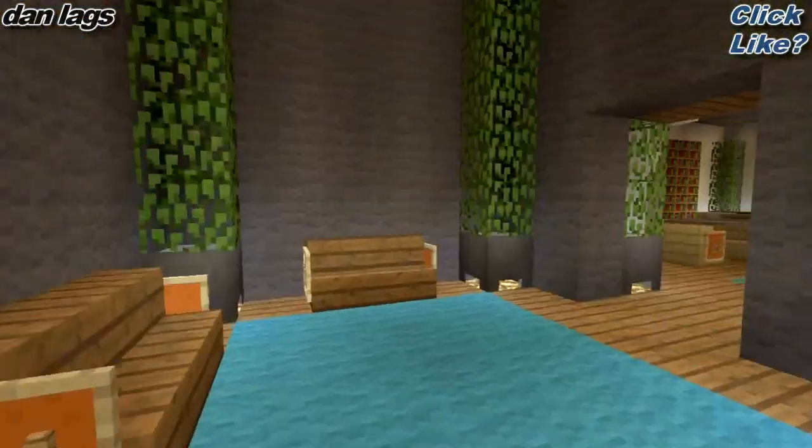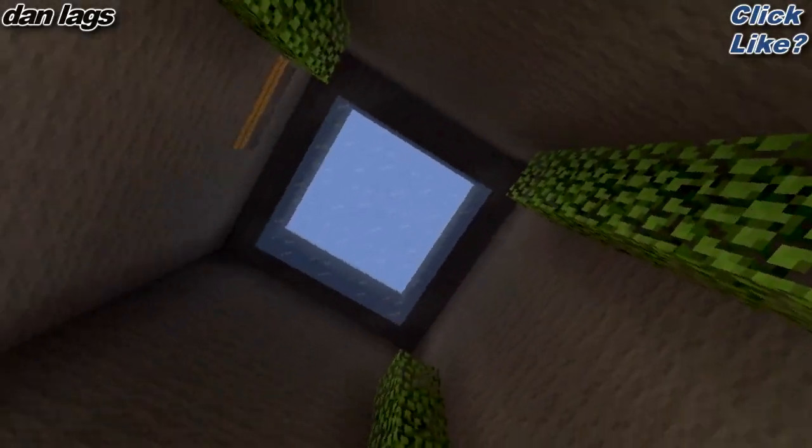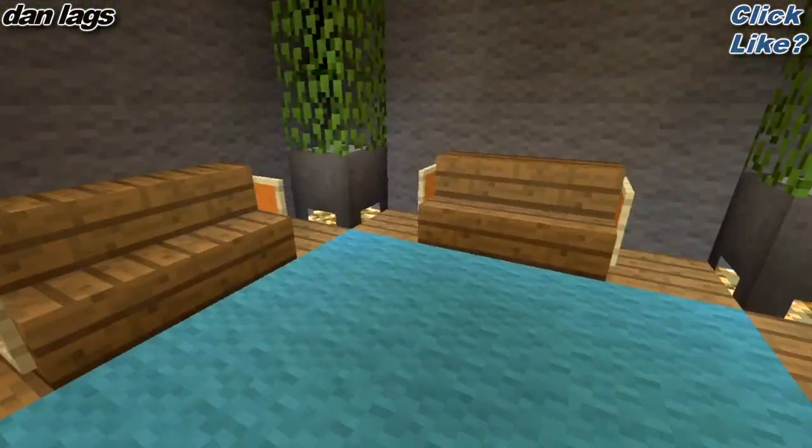So we'll go inside. This is the main entrance. As you can see, this is a little waiting lobby kind of area. It's got a nice tall ice ceiling and little sitting areas.